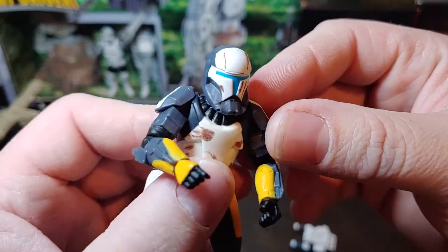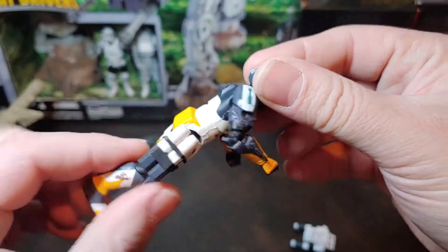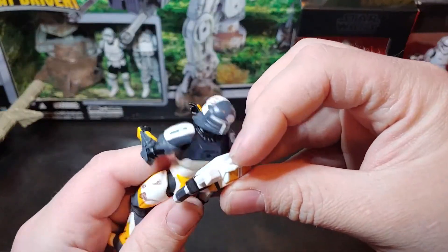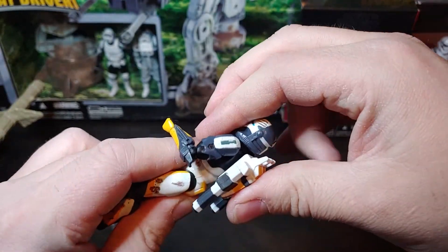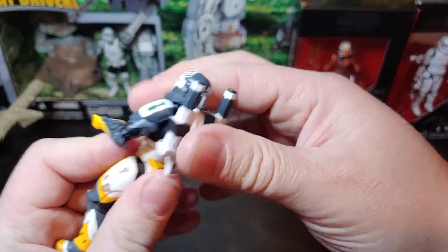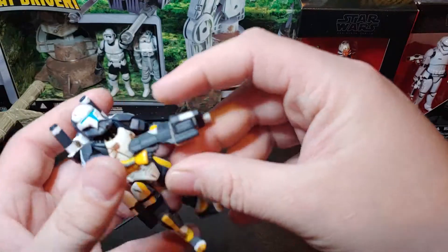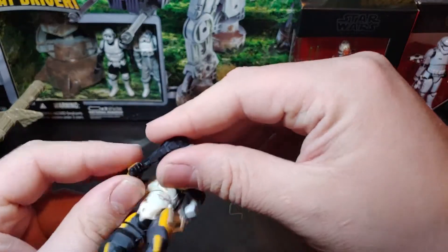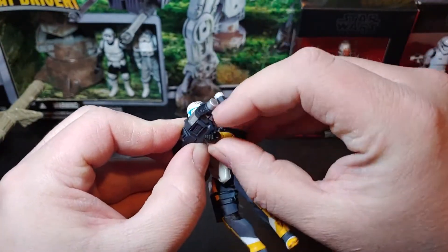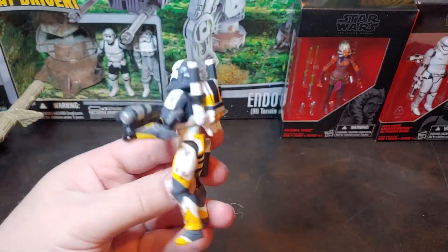Good look at that weathering there. A good weathering job can really set apart some figures. Looks like I may have installed that upside down. Go ahead and get his BFG in his hand — of course in DOOM that stands for Bio Force Weapon. There we go. Elite Clone Elite Scorch.